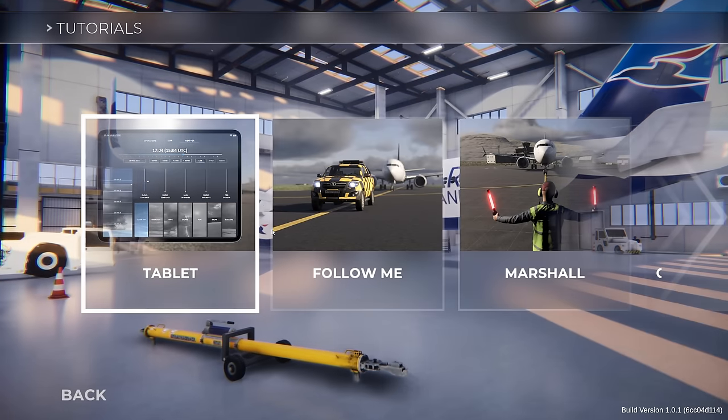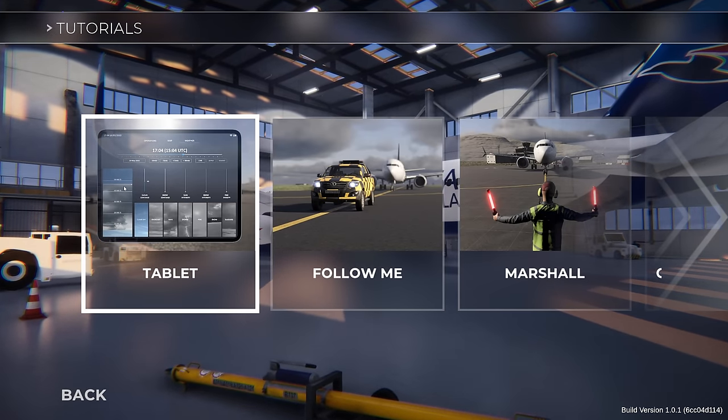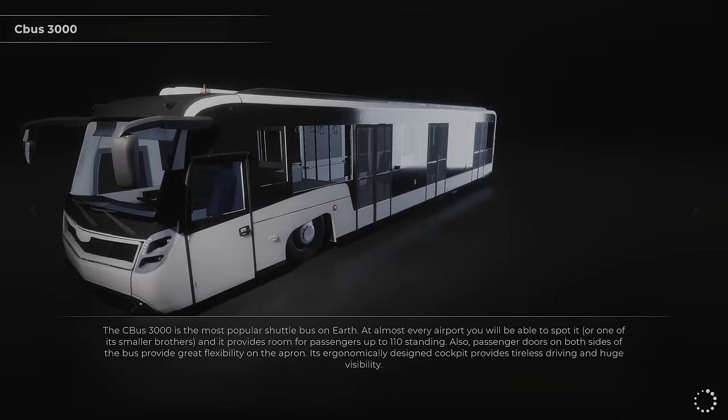So we know how to use the tablet — you press tab, and everything is very self-explanatory. I realise that was probably one of the most boring tutorials we've ever been through. The menu does take quite a while to load — very, very slow to load. Right, we've learned the tablet, now let's learn the follow me car.